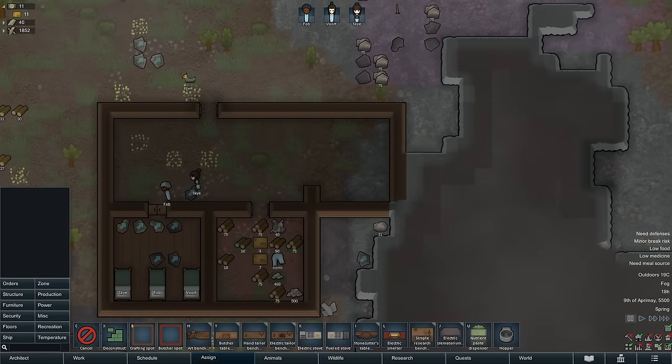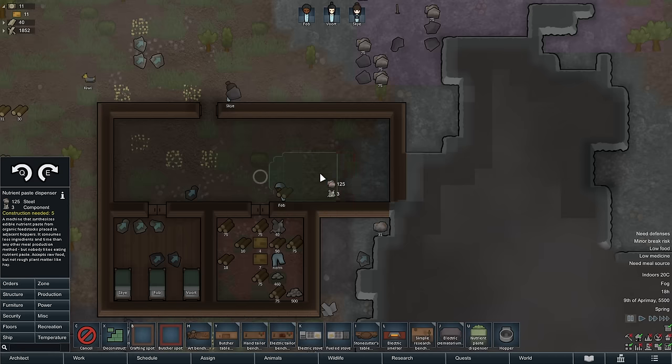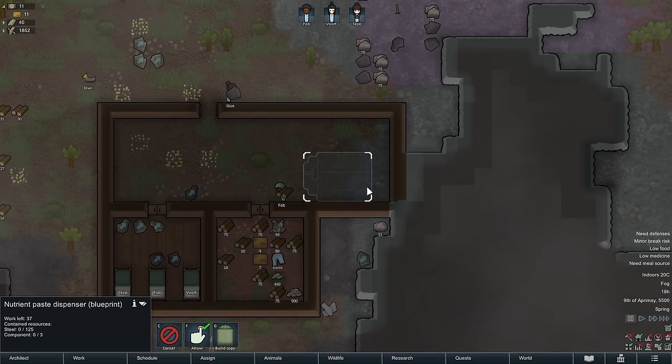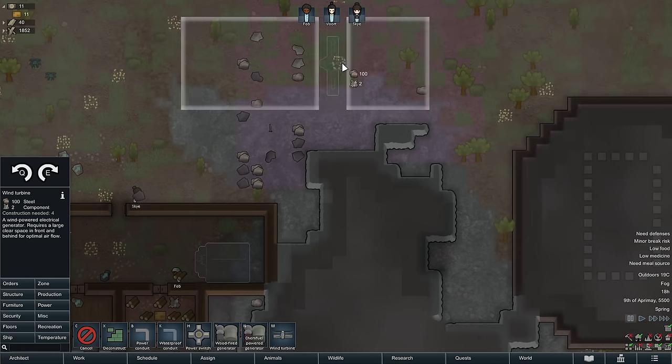I'm going to go ahead and clear this area as well. I'm going to put in this nutrient paste dispenser and position it here — I'll explain why later. Fob doesn't have the skill for it yet, but we could unlock construction for Sky. We also know we need power for this, plus we're going to want some lights inside the house. We've got a few power options at the start of the game: a wood fire generator where we burn wood for power, we can burn chem fuel, or build a wind turbine. The wind turbine's power generation fluctuates depending on how windy it is, but it doesn't require constantly burning wood. I'm a big fan of trying to get the wind turbine up and running as soon as possible.